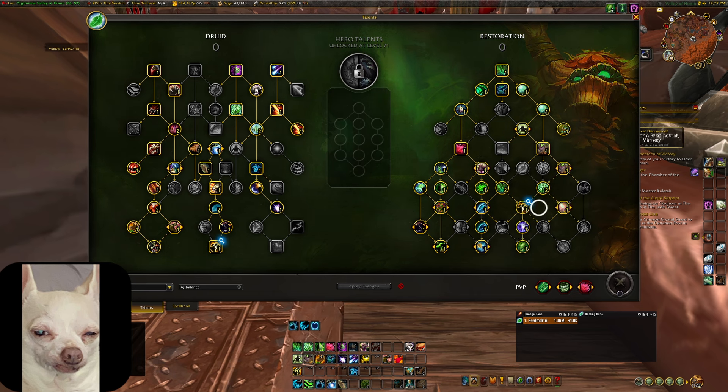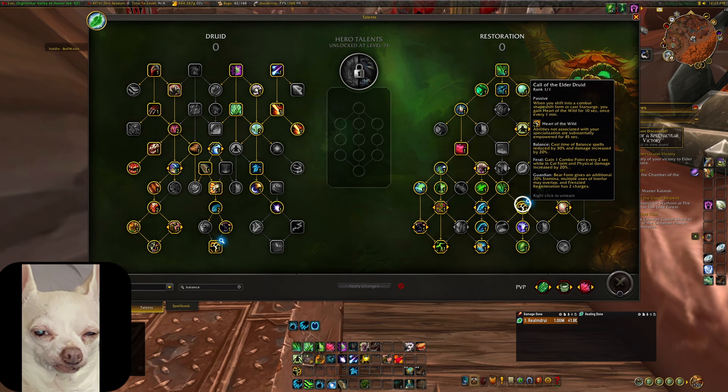Right above it we have another new talent called Call of the Elder Druid. When you shift into a combat shapeshift form or cast Star Surge, you gain Heart of the Wild for 10 seconds, once every one minute. If you don't like playing cat form at all, you can still use Star Surge and get some benefit. This is really nice in a Mythic Plus setting because it will allow us to go pack to pack, with 10 seconds of our damage healing our allies, helping set up initial damage over time effects.